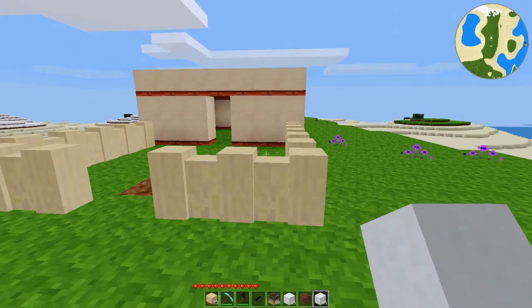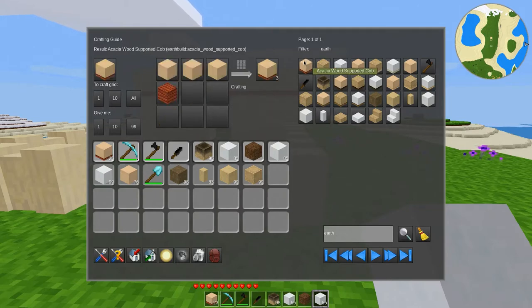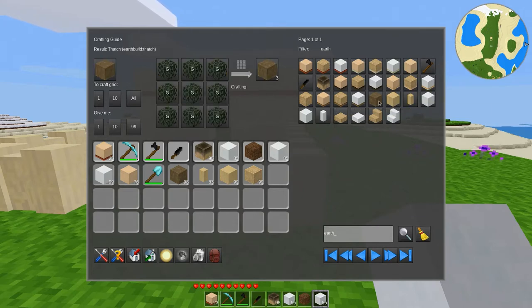Well, that's where the EarthBuild mod comes in. It has all sorts of materials that we can build with that don't need wood. So, let's actually find the ones that don't use wood because, as you will see, there's a lot of wood-supported things — some with pine, some with acacia, and some with default wood. Let's see what we have that does not require wood to support it.